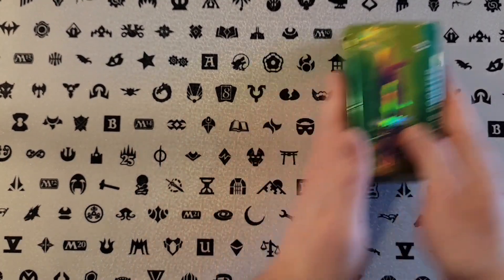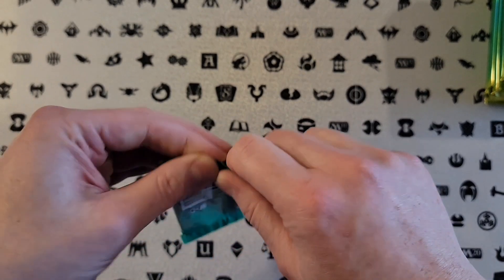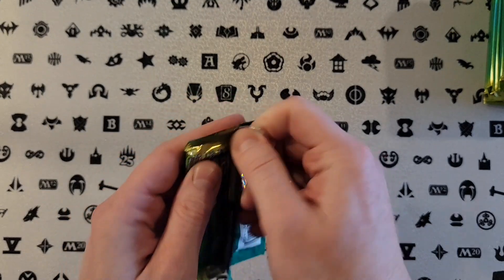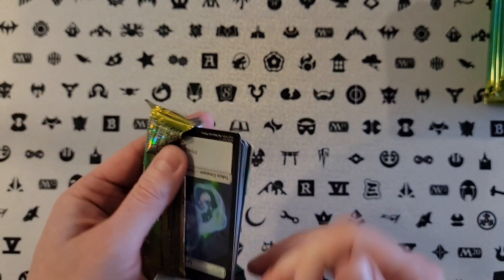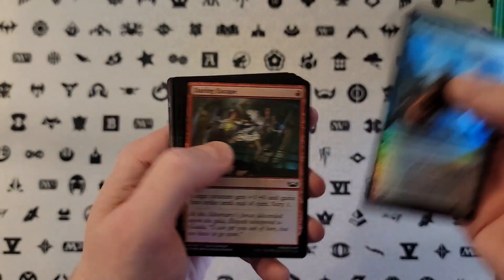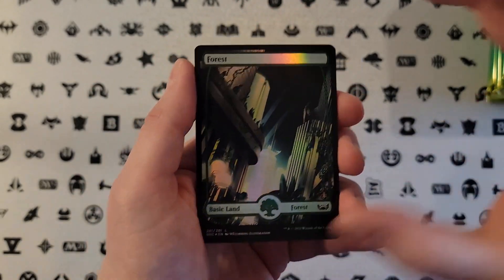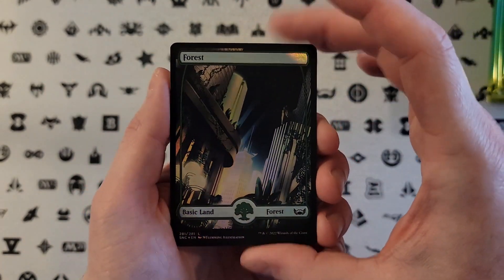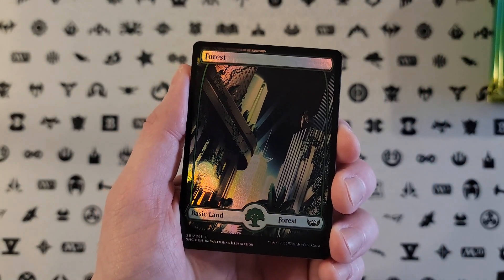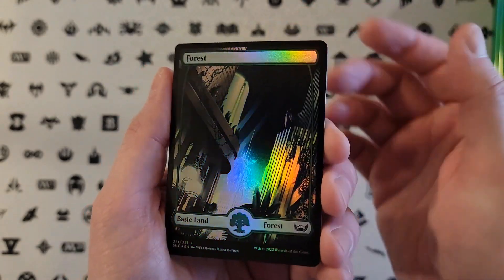New Capenna. Set came out, new tri-color, some neat cards. Didn't do particularly well. The Mythics were fine. The new Legendaries were cool, though. We're going to have commons to start, then the full art land — which now these feel super boring, since they've come out with a lot of awesome full art special lands. The ones from Exelon are so cool. These feel boring now.